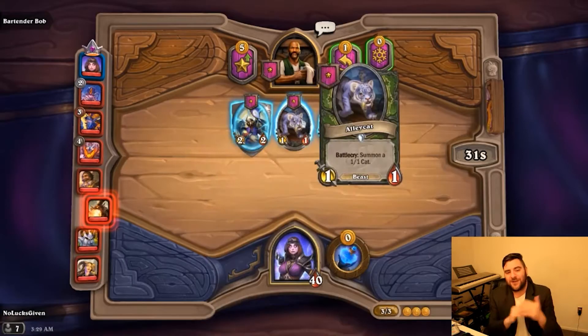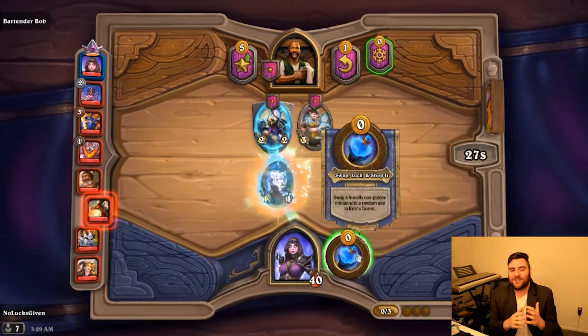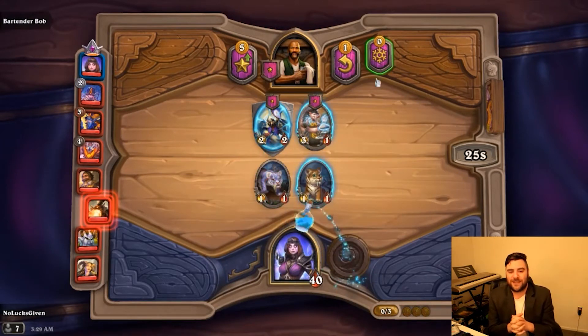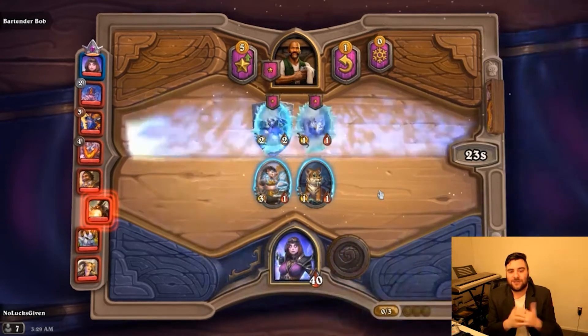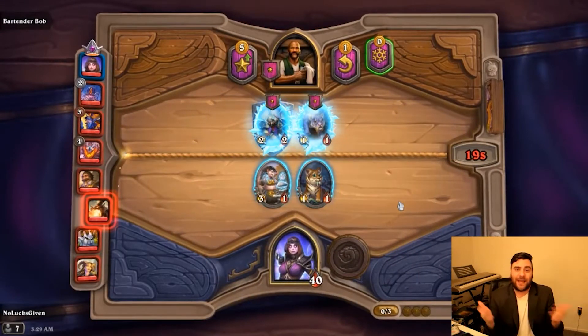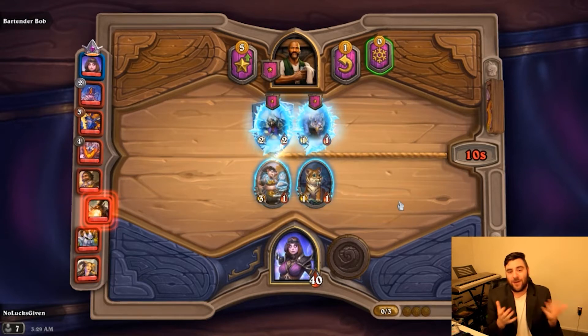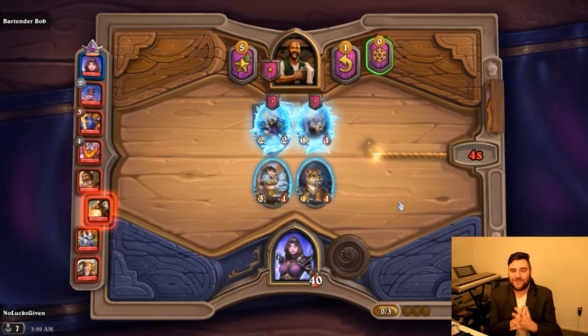The first thing I get is an Alley Cat, which is just really good with Jandice's hero power. It allows you to swap it out, rebuy the Alley Cat and make another token, and then you can start tripling your token. I'm going to go ahead and use Jandice immediately on this first turn so that my Alley Cat becomes a slightly better unit and I can potentially even win this first combat.